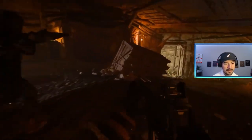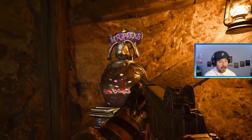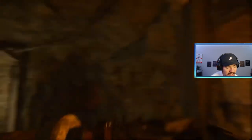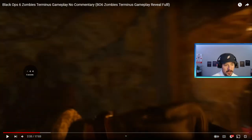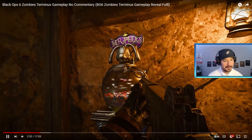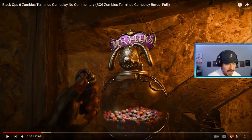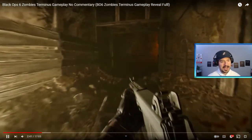You're underground in a mine — this map seems huge. Gobble gums are confirmed, you have to spin it. The animation is super clean. I'm trying to figure out what you get from the spin — it might be Anywhere But Here. Hold on, yeah — Anywhere But Here is confirmed. I don't know if it was already confirmed but there you go.